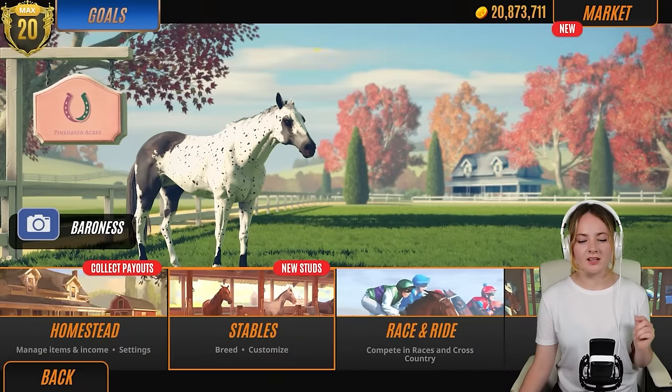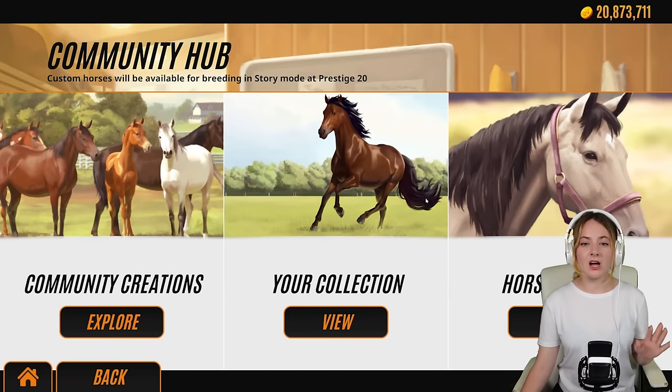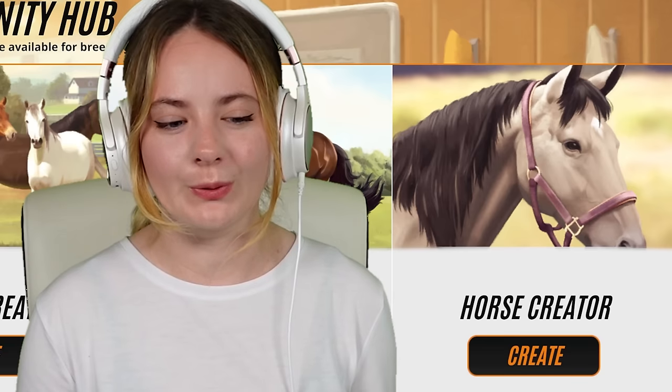Then grulla, which I think are really pretty as well, and snowcap blanket. Those are sort of the guidelines of Appaloosas. I'll admit I just got into the horse creator and picked any of the ones that said Appaloosa to try and make my life a little easier. Rival Stars has changed a little bit since the last time I've done a video - the horse creator is actually within the game itself now.